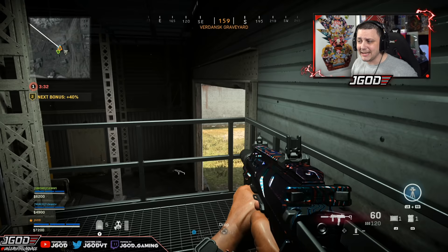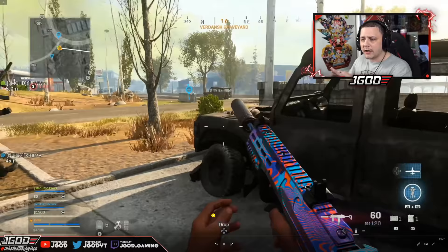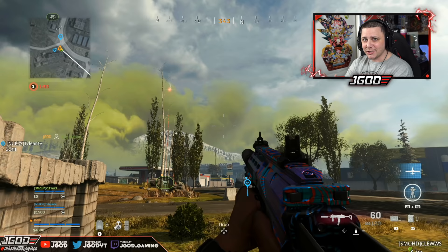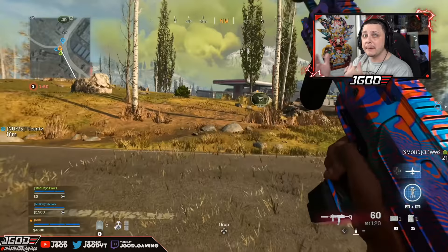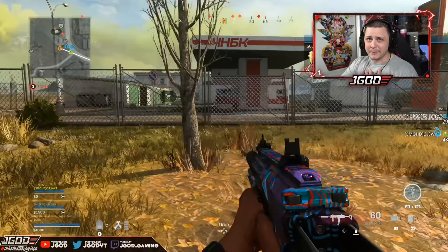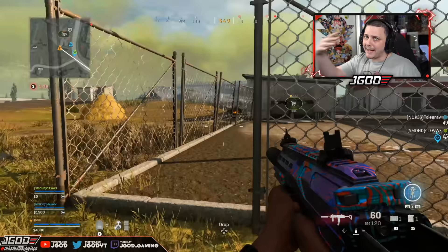We're sitting on a decent amount of money but a little outside the zone. We hear gunfire at the gas station, and the plan was to head in this direction and jump in a vehicle, because without one you're pretty much not going to outrun the zone. But we feel confident enough — hey, we could take out that squad. They just bought someone back, probably don't have loadouts, and we could still take off in the vehicle and make the aggressive play.